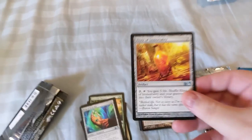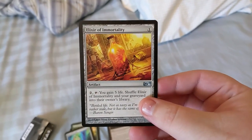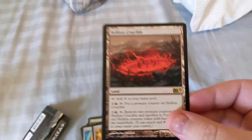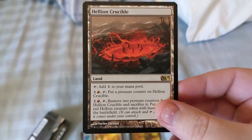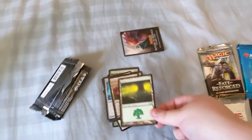Ring of Evos Isle, Elixir of Immortality — that I ran all the time in my commander decks — and then we got a rare: Hellion Crucible. A rare land in our first pack, pretty good. And a forest.